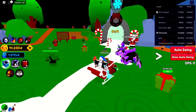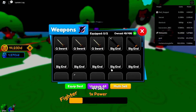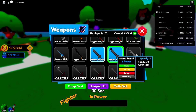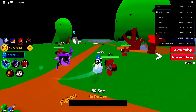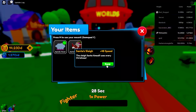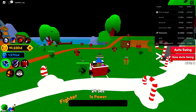You guys want to see speed hacking with the new mounts in the game? I also have the paid game pass mounts but let's equip our speedy cloud first - that gives 50 faster walk speed. And then if I equip the Santa sleigh, this is how fast you guys could potentially move in Sword Fighter Simulator - we're zooming through the map.